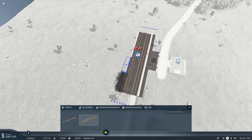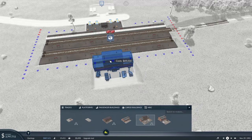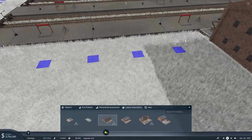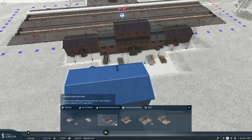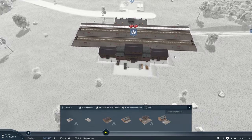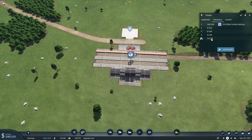Let's click the right buttons for that, and now we can put in our cargo buildings. The reason I chose those buildings is because they have cargo capacities on them. When we look at our terminals, that one holds 160 and this one holds 210.